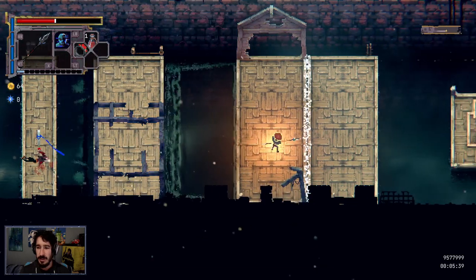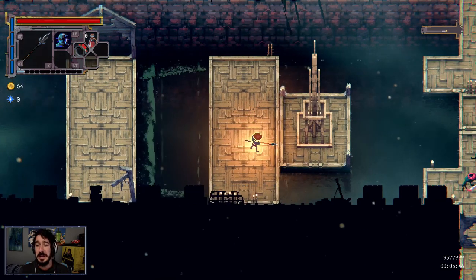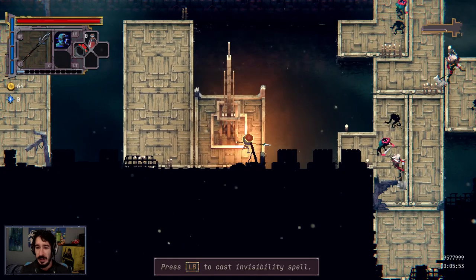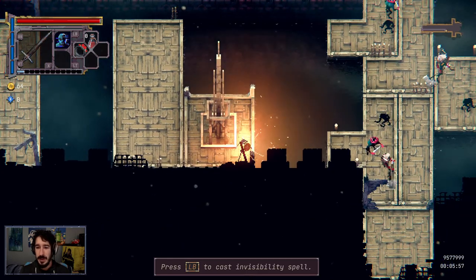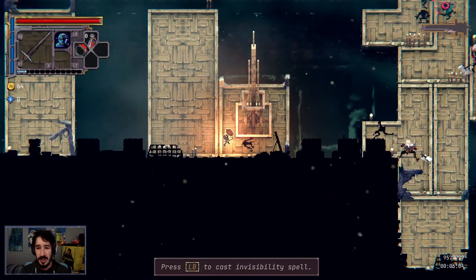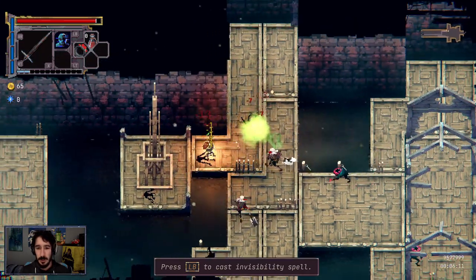Right stick to focus on an enemy. Oh shit, I just drank a potion — I didn't mean to do that. LB to cast invisibility. What we're gonna do is go for a sword attack, charge this baby up, and bust in there. Sounds like a minotaur.